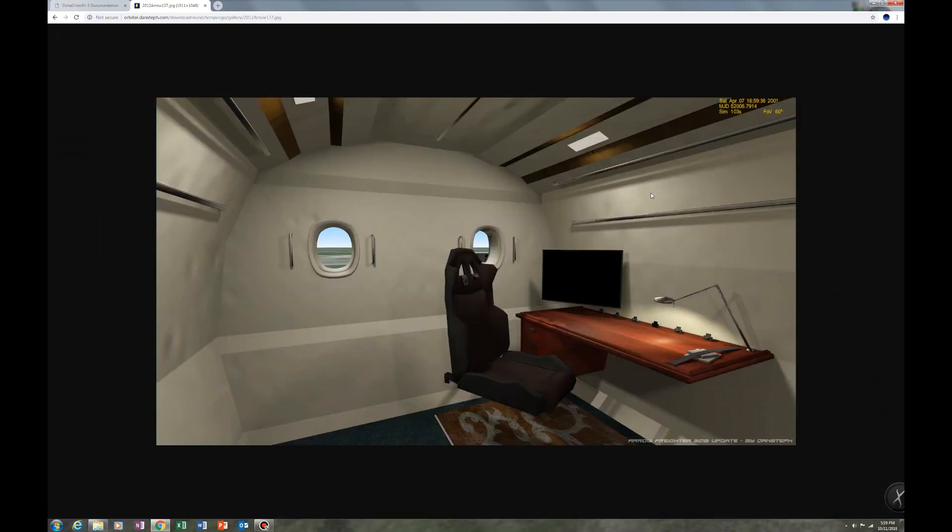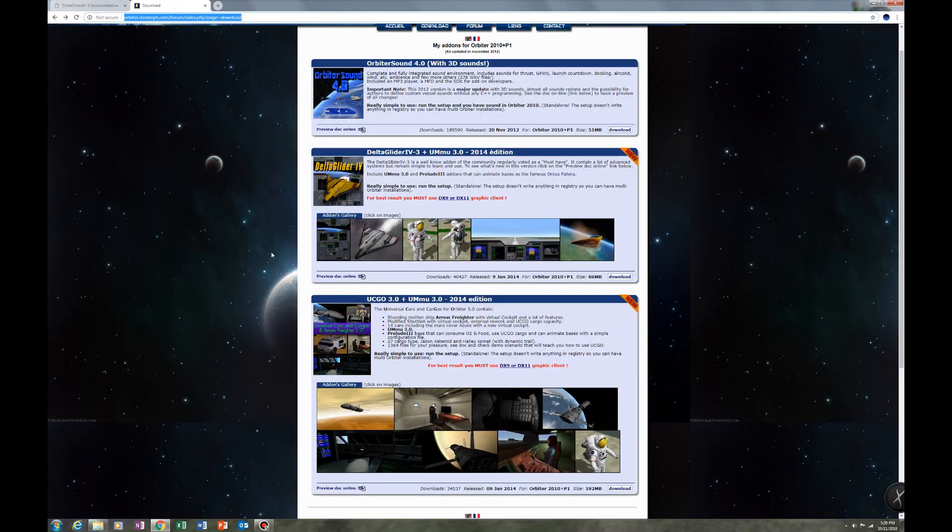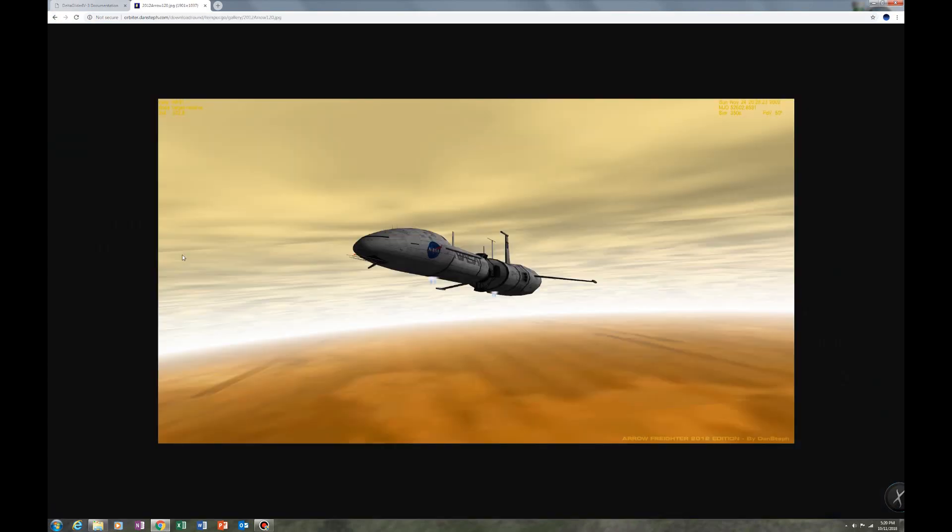Here's a picture of the captain's office in the mothership — pretty cool. That mothership, the Aero, is my go-to when I'm flying interplanetary space. I pair a Delta Glider 4 and/or an XR-2 to this ship and go anywhere I feel like. It really simulates realism at its maximum possible potential.